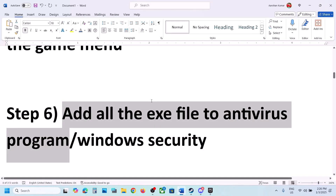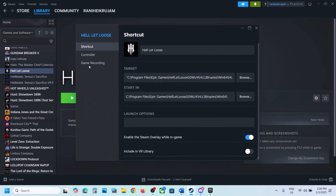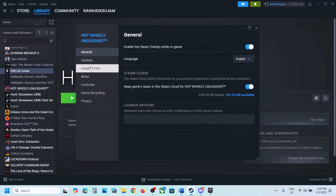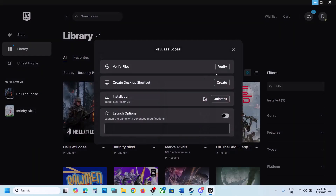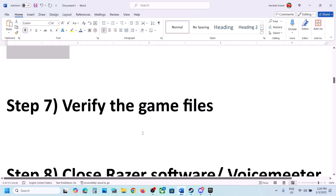The next step is to verify the game files. If you have the game on Steam, right-click on the game, select Properties, go to the Installed Files tab, and click on Verify Integrity of Game Files. If you have the game on Epic Games Launcher, click on the three dots, then click on Manage, then click Verify. After the verification, launch the game.